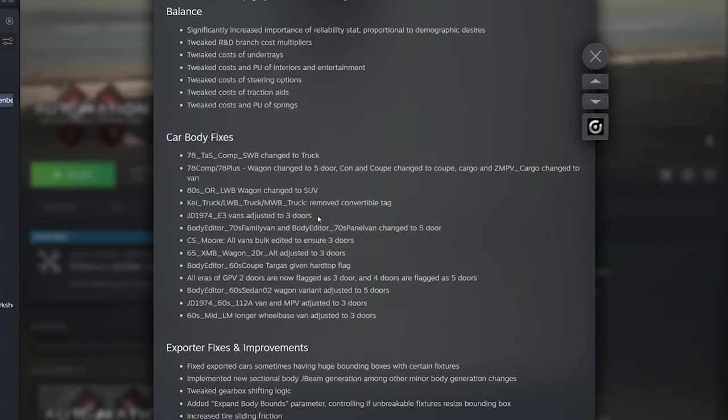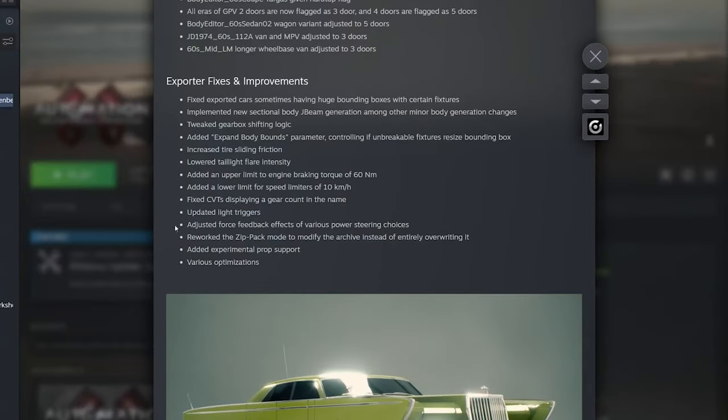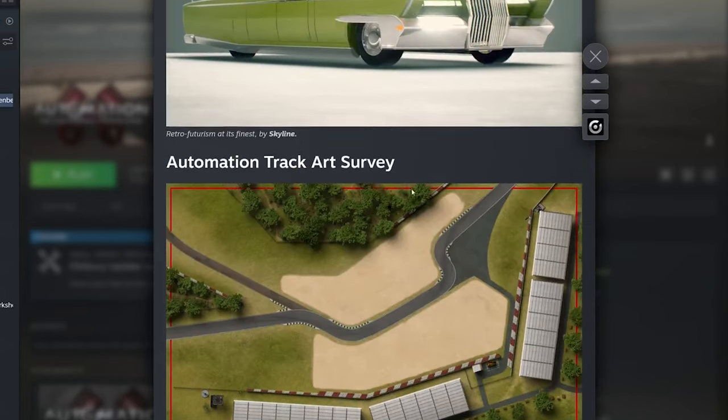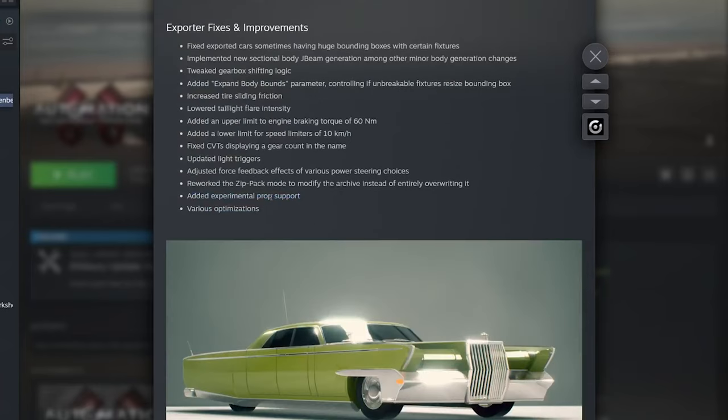But you can hardly blame me for making this mistake because they hid it at the end, right towards the end of the Ellsbury Upstate patch notes: 'Added experimental props apart.' Very unexplained — no links, no extended explanations. Just that.